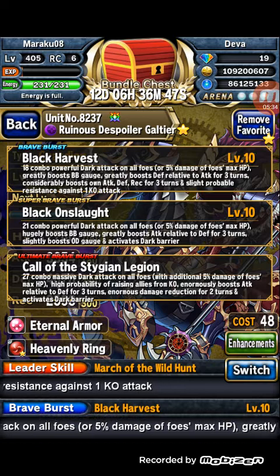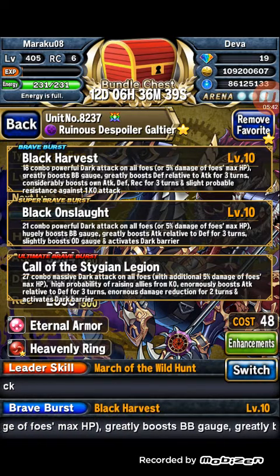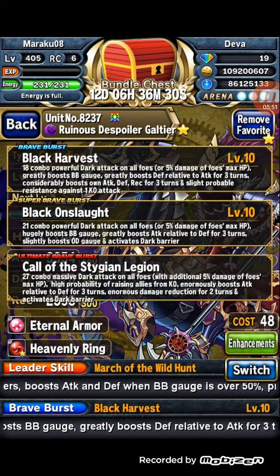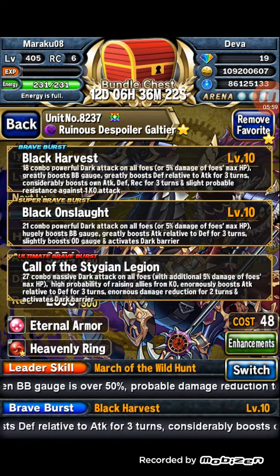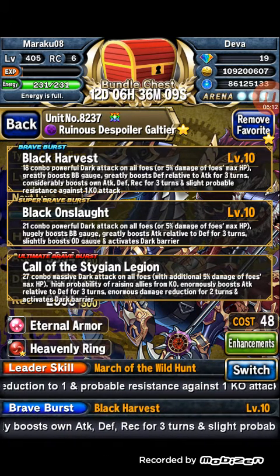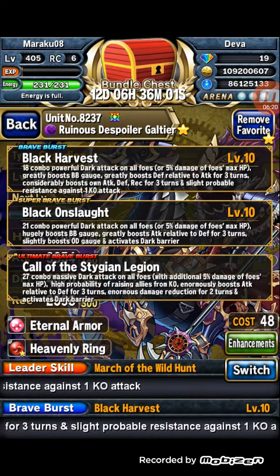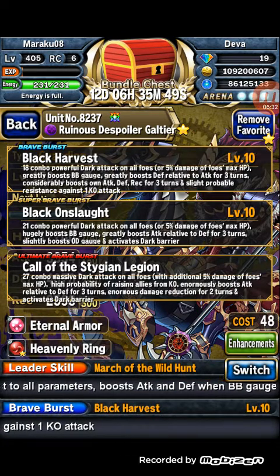His SBB also gives a huge boost to BB gauge by 10 BC, and boosts attack relative to defense for three turns — the opposite of his BB — so that's 70% defense converted to attack for three turns. It also activates a 10% boost to the OD gauge for all allies, and activates a 2,500 HP dark barrier. He's essentially an Omni version of Gradens with attack boost, BB gauge boost, and OD gauge boost. Since we don't use Gradens anymore, Galtir will replace him.